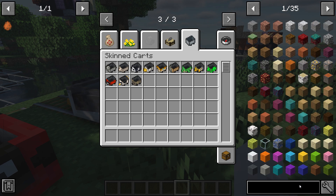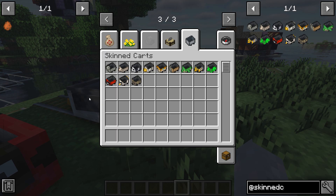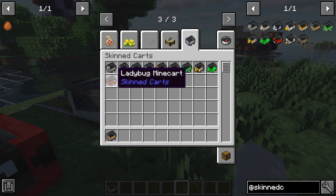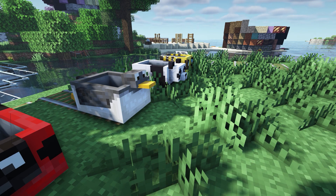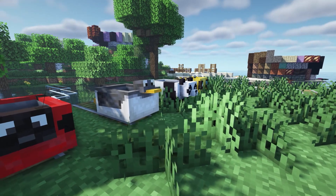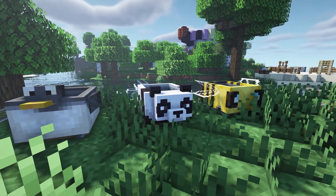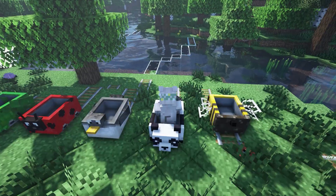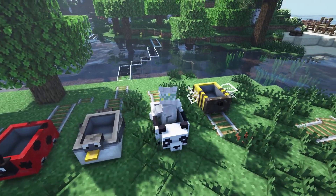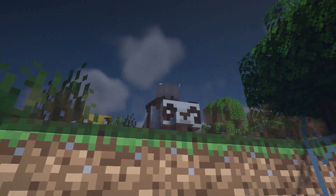Up next we have the Minecraft mod Skinned Carts. As you can see, there are all the different carts you can get — they just replace the minecart in the game. There are different creatures and they have a simple recipe of just wool around a minecart. There is a ladybird, a pelican, a bee, a panda, and so many others. They just work like regular minecarts except they look adorable, and I don't see why you wouldn't want to use this.